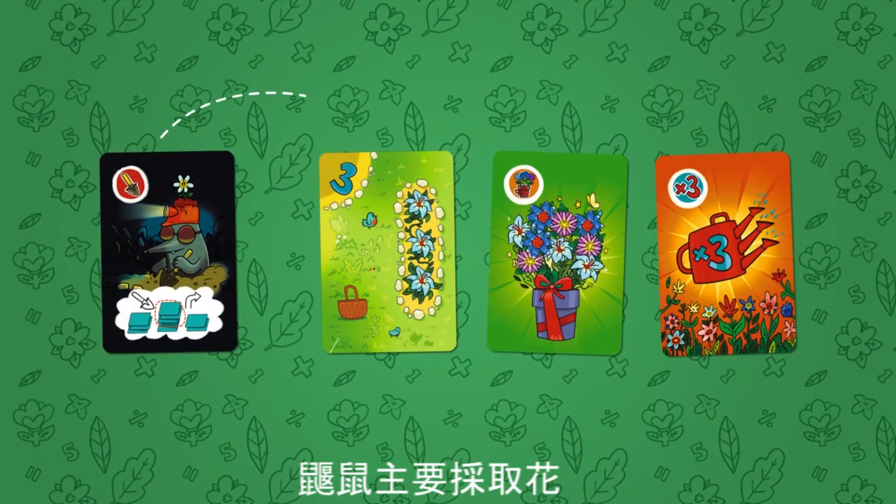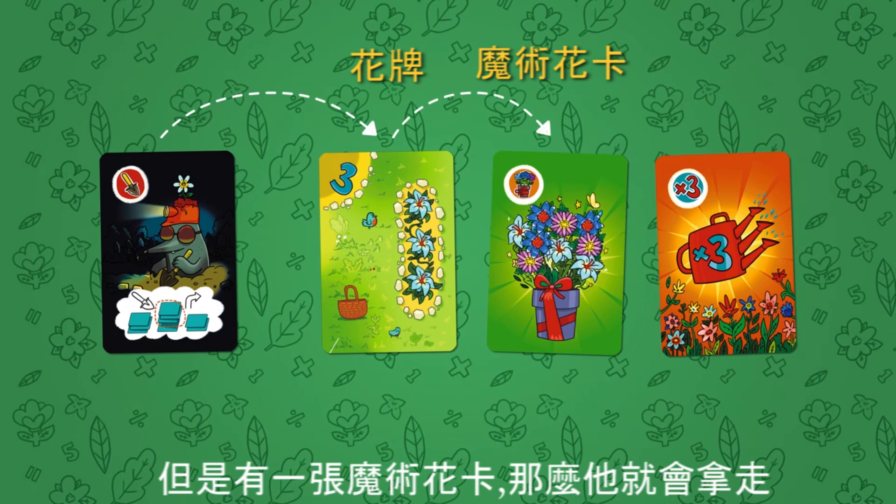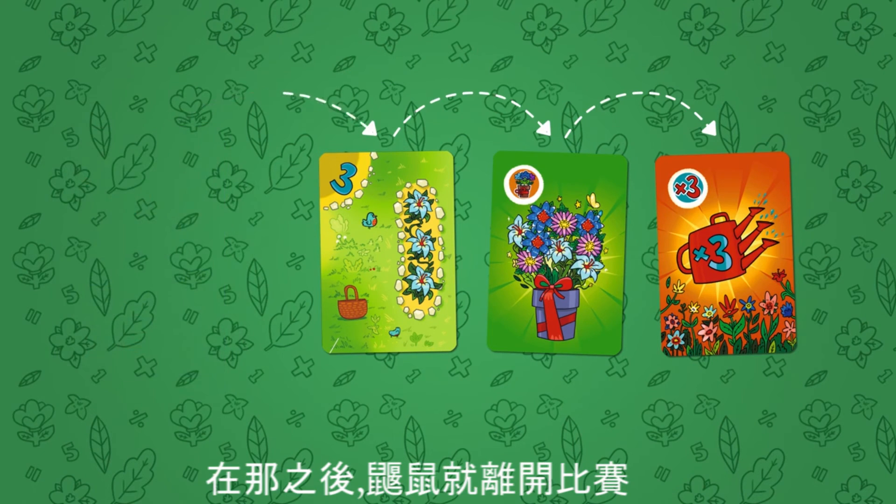Moles are cunning. When a player uses a mole card, he gets to take from one to three cards from any flower bed of any player, but just one flower bed. The mole primarily takes the flowers. If there are less than three flower cards on the flower bed but there is a magic flower, he gets to take that. Last but not least, he gets to take a magic watering can. After that, the mole is out of the game.